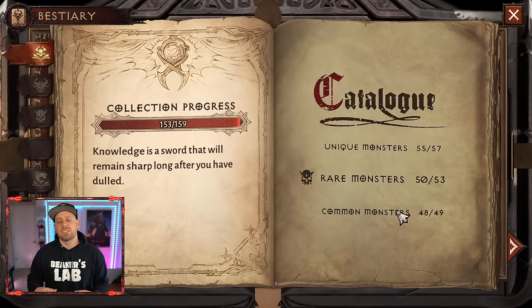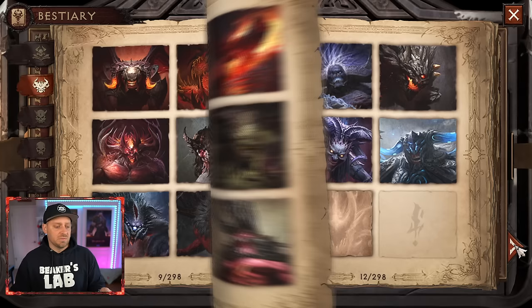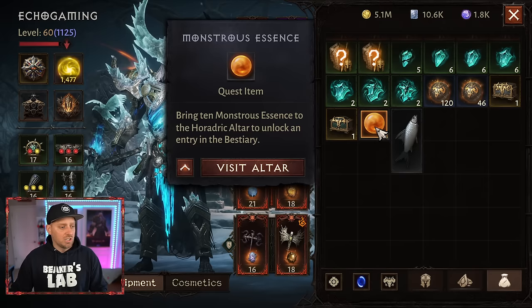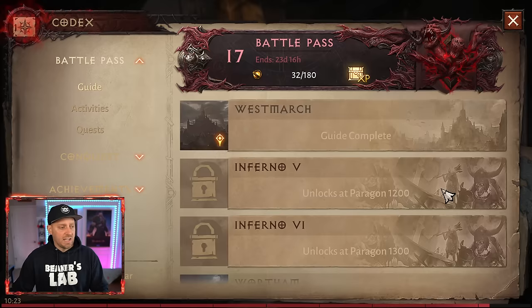Let's look at the Bestiary. The Bestiary is where you turn in your Monstrous Essence when you find it in the open world. When you get 10, you turn them in at the altar I'll show shortly. It unlocks pages of a book giving you details on all the monsters you find. Better yet, you typically unlock a legendary piece of gear and a bunch of experience when you do. Monstrous Essence are these orange globes you find in the open world — you can turn in nearly 30 per day for good rewards, with unlimited amounts per day thereafter.